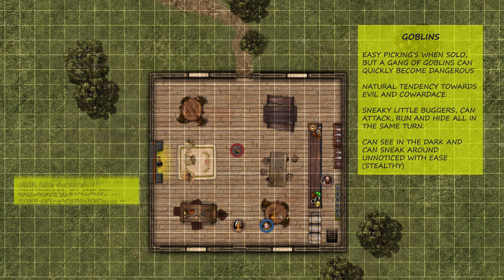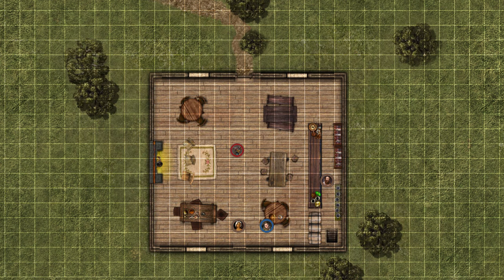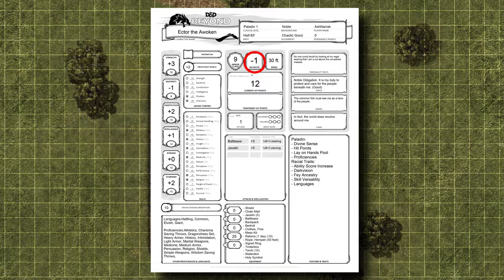You rise to your feet, flip the table over and charge at the hideous monster. To see who goes first, all players and monsters roll for initiative. Roll your 20-sided die and add your initiative bonus, which is found here on your character sheet.